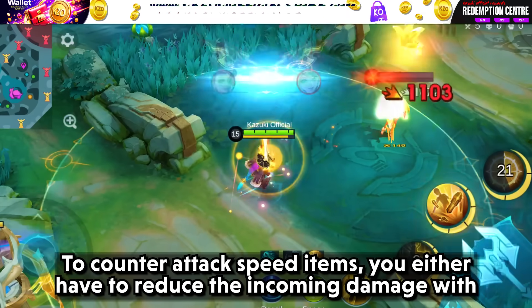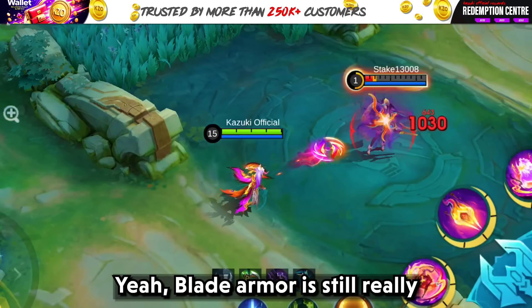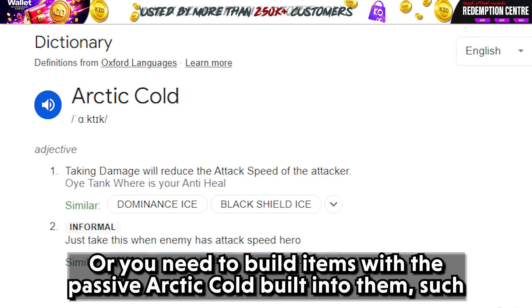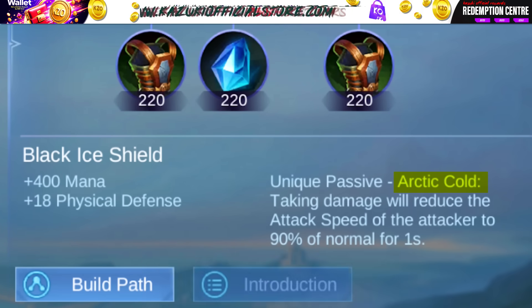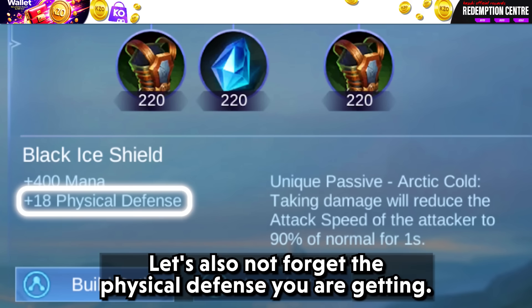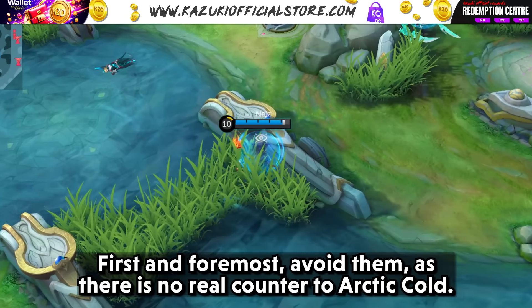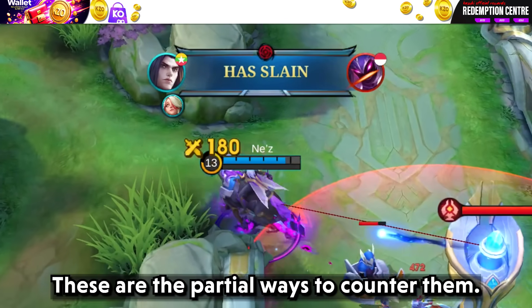To counter attack speed items, you either have to reduce the incoming damage with physical defense using items like Blade Armor — which is still really good because if you are building attack speed you are using basic attacks and the damage is being reflected. Or you need to build items with the Arctic Cold passive built into them, such as Dominance Ice and Black Ice Shield. The Arctic Cold passive reduces the attack speed of whoever is attacking by 80 or 90 for 1 second. If you are building attack speed and get countered with those items, first and foremost avoid them as there is no real counter to Arctic Cold. But if you are forced to fight, always have the trusty penetration items — these are the partial ways to counter them.